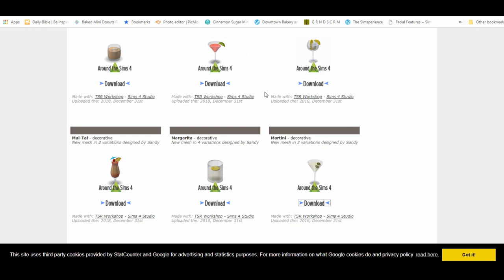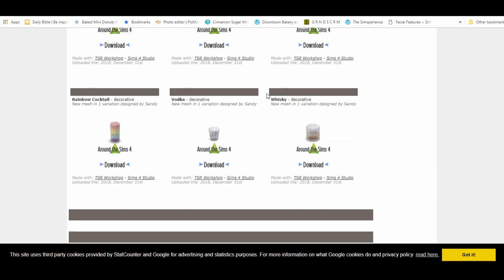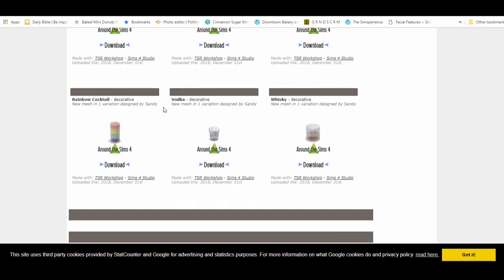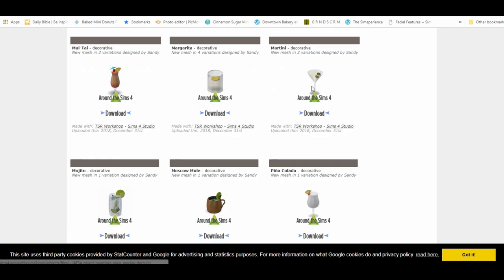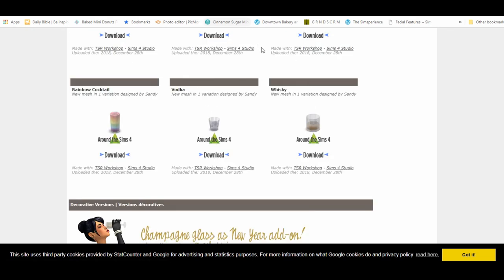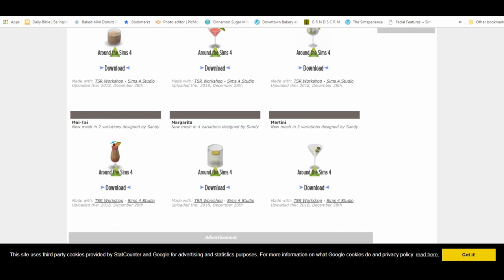I'm going to show you just one of them and see how it affects the Sim's mood. They also have decor versions — if you don't want to drink out of them, you can just have them around for decoration, which is great for building. Aesthetics are everything to me, so I thought this was really nice.